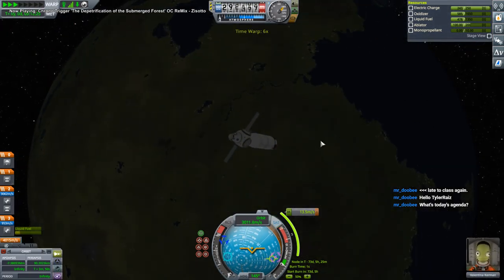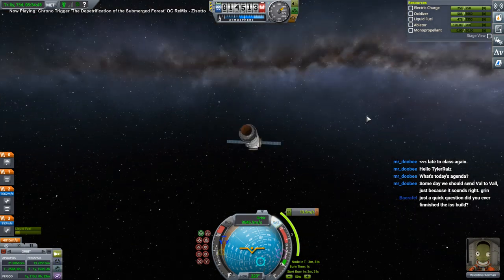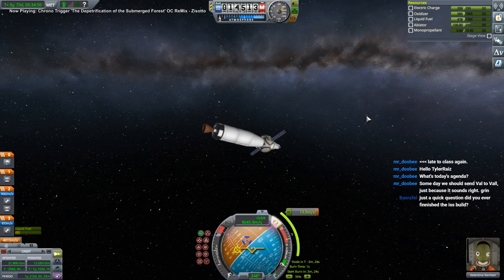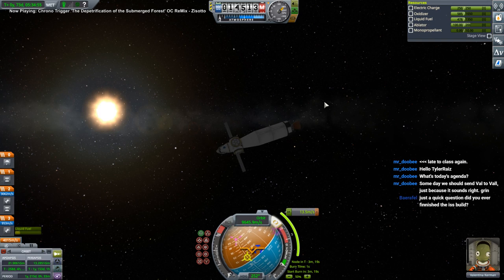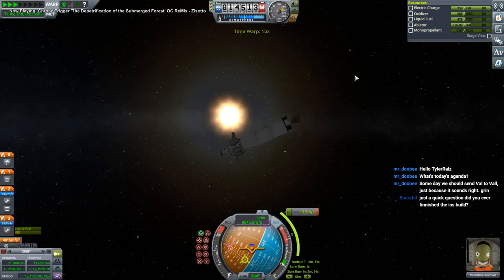Departing Kerbin. Someone asked about finishing the ISS build - not as such. I was actually working on it because NASA has their own ISS model and I was thinking of getting that into Kerbal, but it's a lot of work. It's a very complicated model with lots of polygons - that wouldn't be good for a game. Maybe if I get that done at some point I would try.